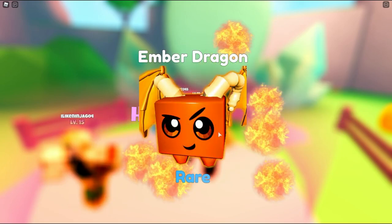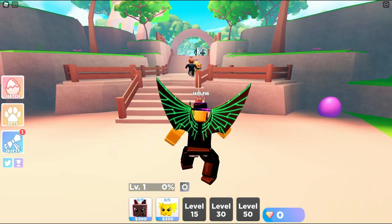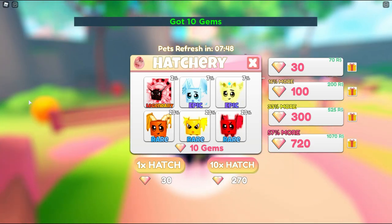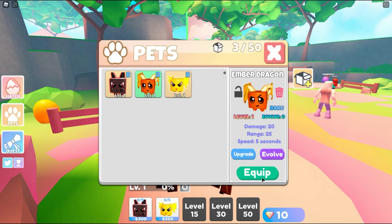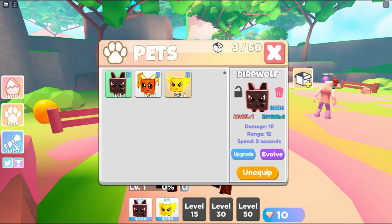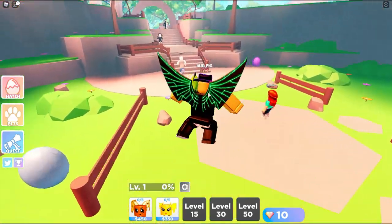You definitely need a lot of gems to get some of these. Let's hatch one — I got the Ember Dragon, all right cool. I don't know how to equip them. There are quests as well. Let's check out the pets — I could equip that one, but I have to unequip one first. I'm not sure which one is better, but this one doesn't look the best. Let's unequip that one and equip the new one. We've got two pets now.